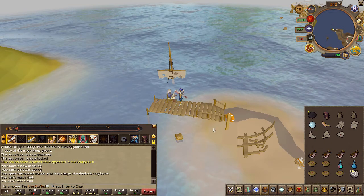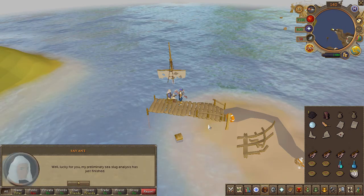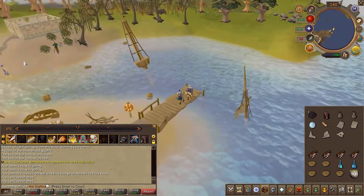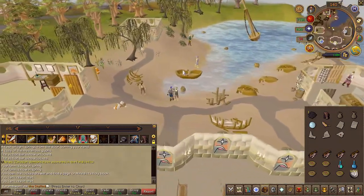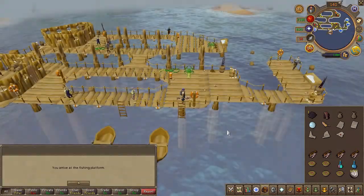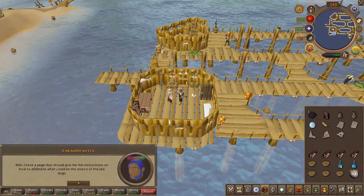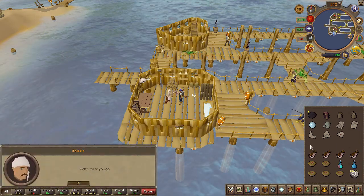Attempt to use the swamp paste on the fragments and you'll be stopped via the comm orb. You will now have to speak to Bailey in the fishing platform. To get there, speak to Jeb just here to the west. Then head west once you're inside the fishing platform.